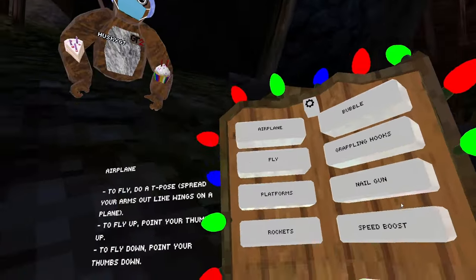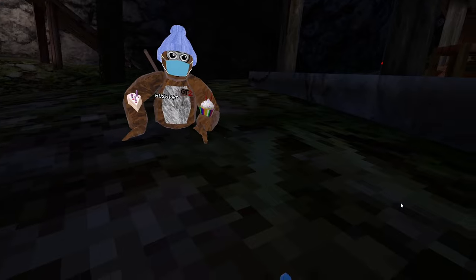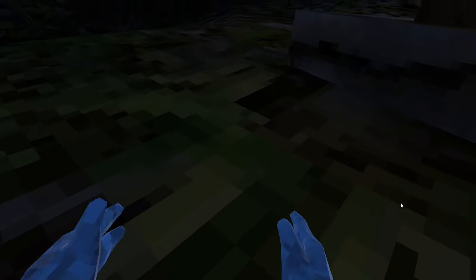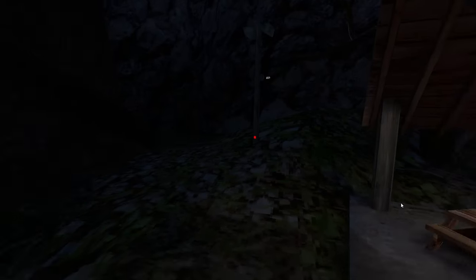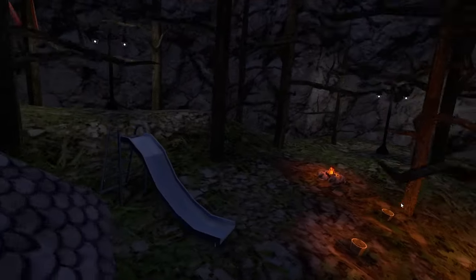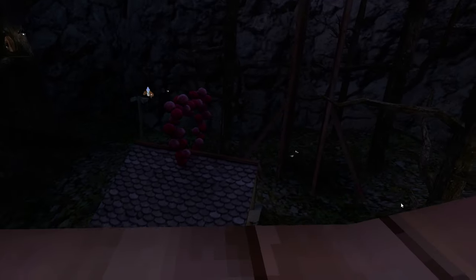Very first mod, we have Airpoint. Basically, when you put your arms really far out, wherever your thumbs are pointing, that's where you go. So if they're pointing up, you'll go up; if they're pointing forward, you'll go forward. Put your arms out — I'm going up. Wherever I tilt my thumbs, that's where I'm going. Really fun mod to use, really easy to use.